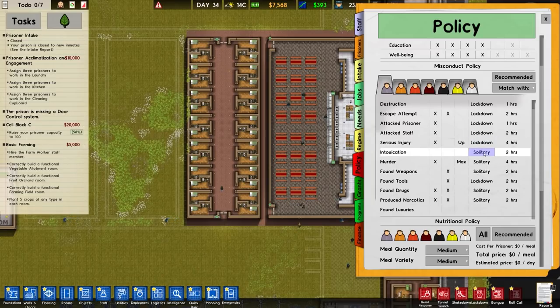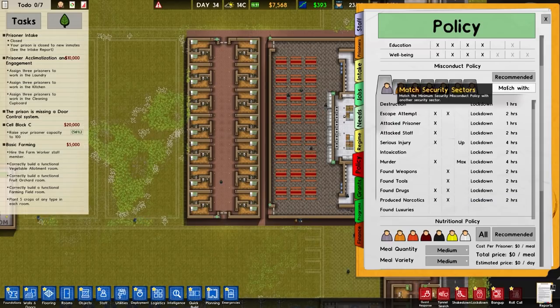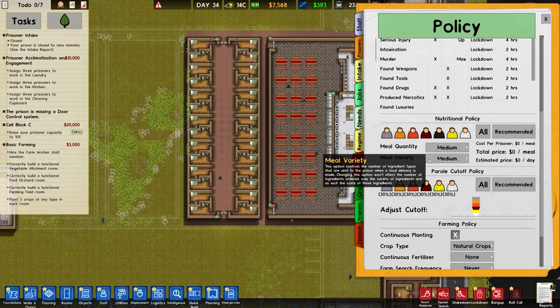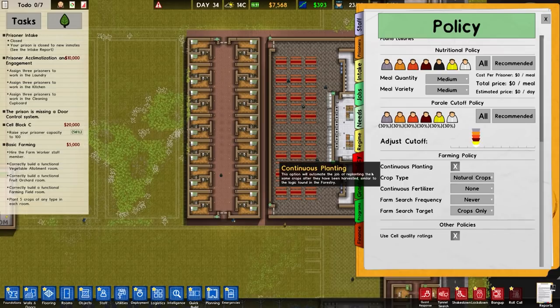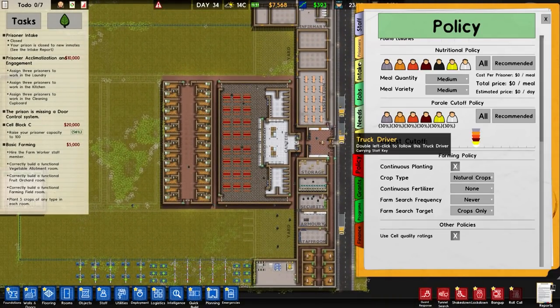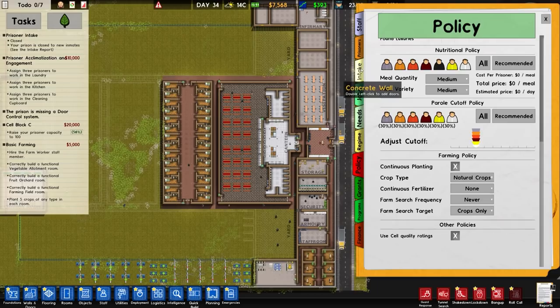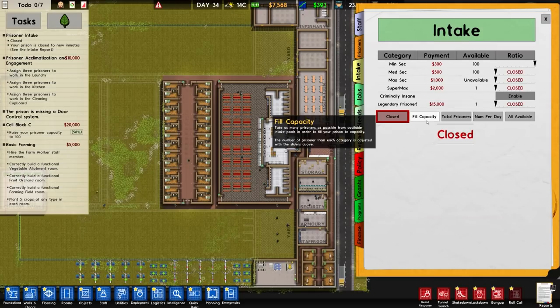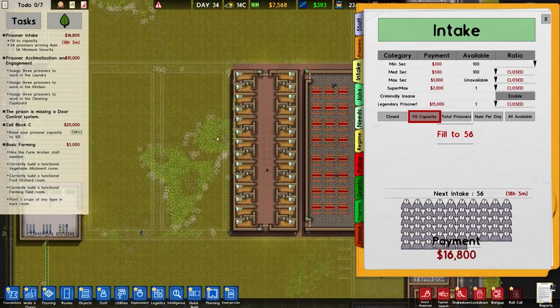In terms of policy, solitary is set to lockdown for now since I don't have a solitary area. Meal quantity and variety is set to medium. Parole cutoff is standard. Farming policy is continual planting, crop type natural fertilizer — I haven't got any of that set up yet, I'll check the farming stuff out later.